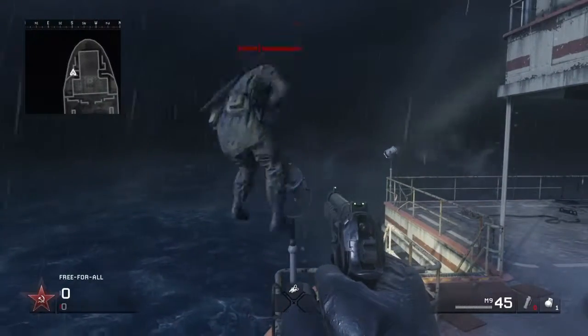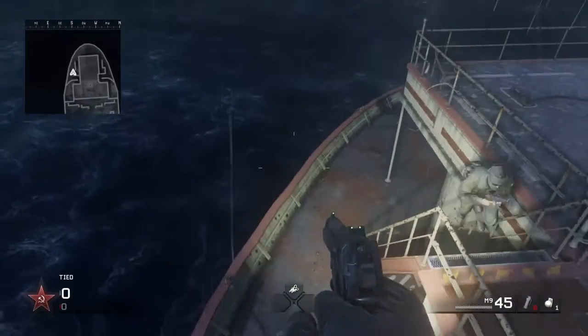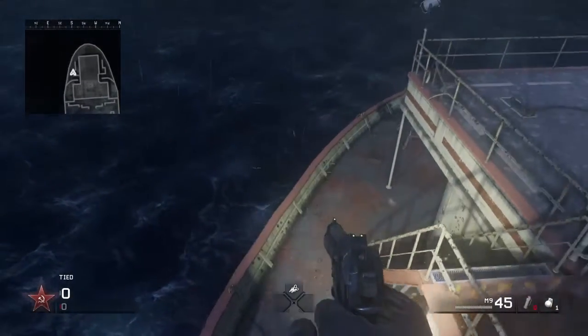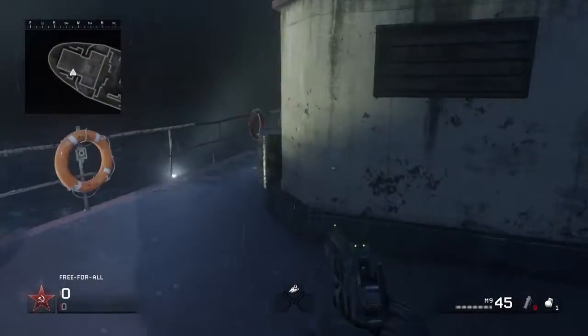So you hop up onto the ledge back here when you get back to the map, which I showed you guys. It's the back left part of the map. So you come up on this railing here, get up on the light, then you straight jump to the dip and get up on here.